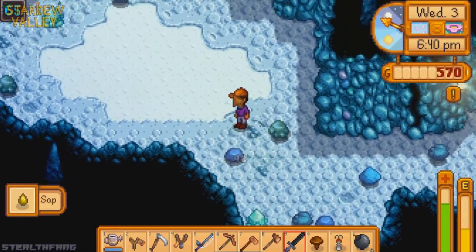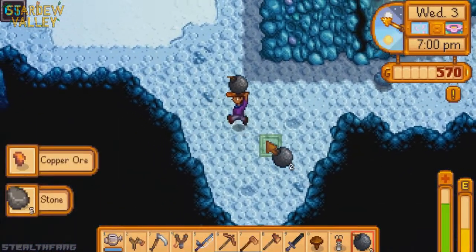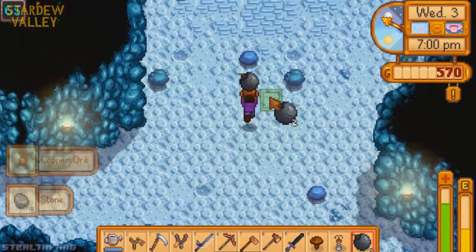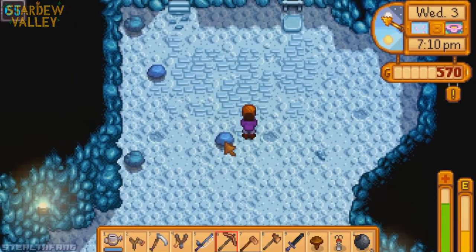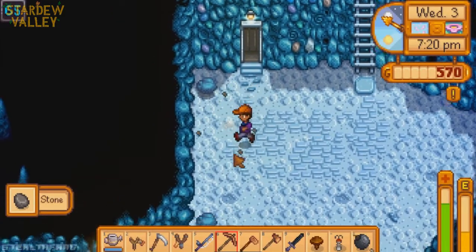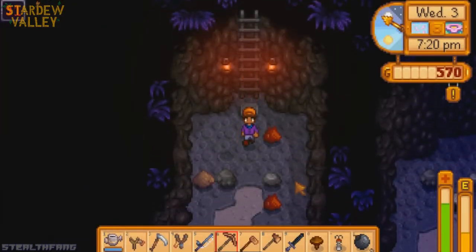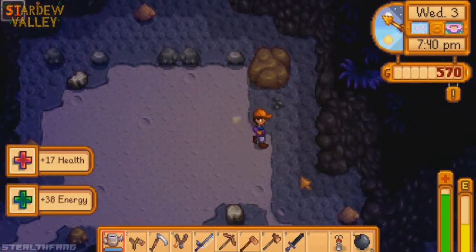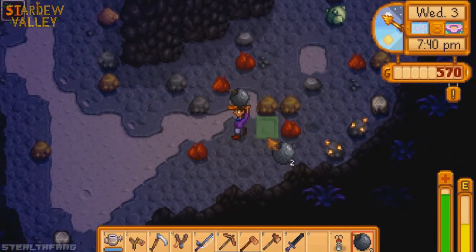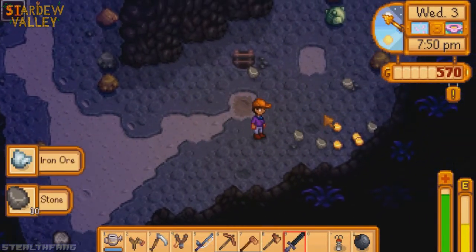I don't want to waste bombs while moving around, so I'll use them in good spots. There's nothing over here, but at least we get a small amount of copper ore. You can actually walk out with a whole bunch of good stuff in this game. Let me head down to level 90 — I actually haven't explored past level 90, so it'll be a bit blind. The enemies are tough here so I have to be careful.